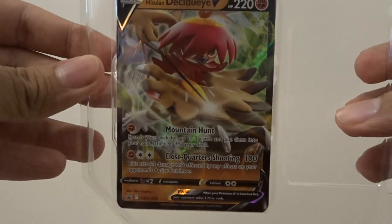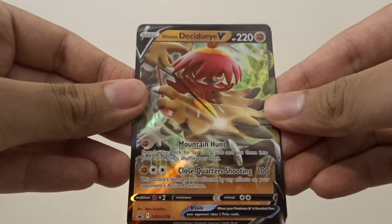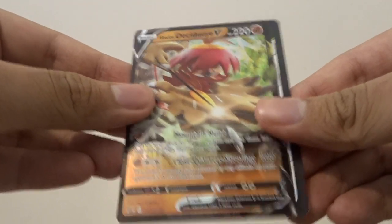Alright, the wrapper is out — let's unbox this tin. Here is our promo card, the Hisuian Decidueye V. It's a pretty cool looking promo. There's also a code card for the TCG Live, I'll set that aside. And then we have our five booster packs.